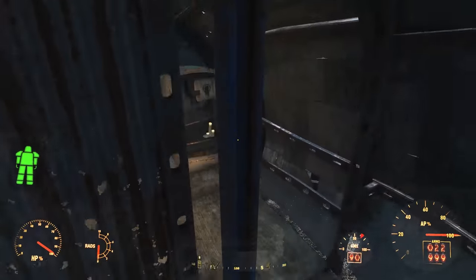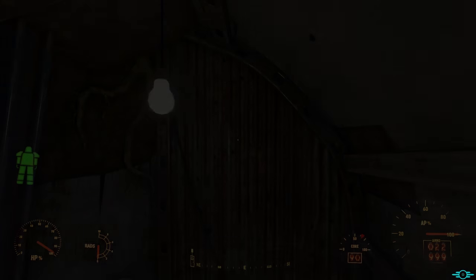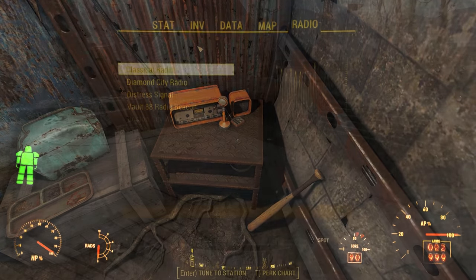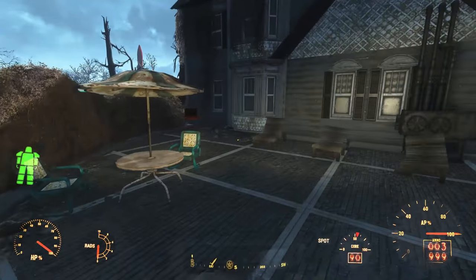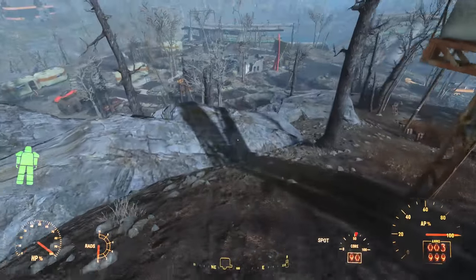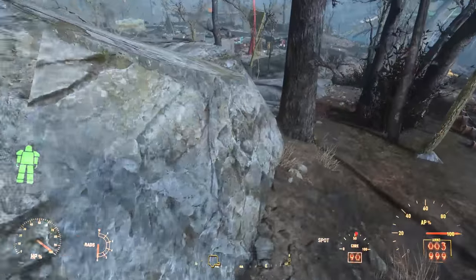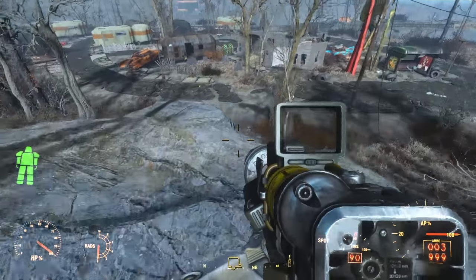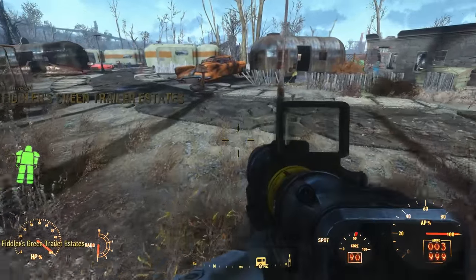Inside the shack, we find a few minor chems, with the bulk in a bunker accessible via a hatch behind the shack. Inside there's the ham radio and a tidy stash of chems in a chem cooler - so this is indeed the correct location. The final recording is the distress signal, which gets stronger to the southwest: 'Anyone out there, if you can hear me, I'm trapped inside a bunker at Fiddler's Green Estates. Got some crawlies outside - nothing I could normally handle, but I'm nursing a bum leg. Could use an assist. This has been a pre-recorded message.'